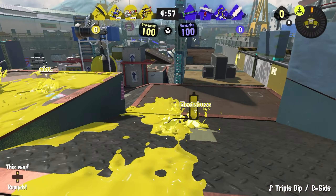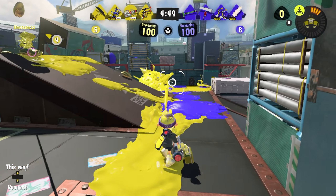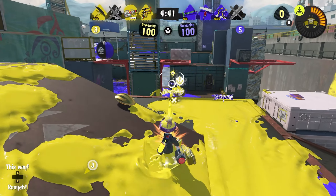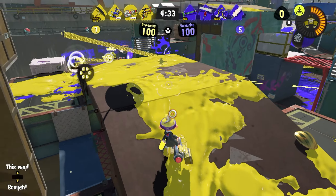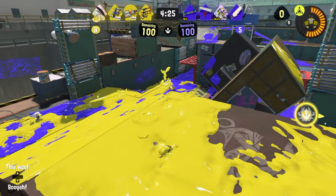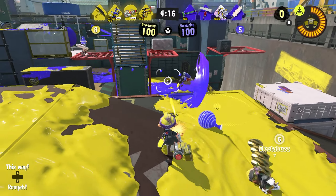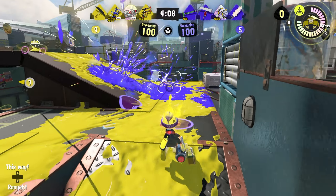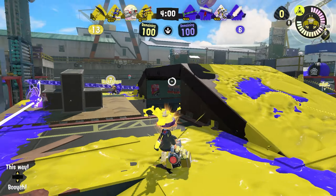Okay, match number three. We are fighting a similar team to what ours was last time — it has the double Flingza and there's no splatling. It still has the Splatana Stamper and one of the Flingzas. The Bamboozler is still a type of charger, so we'll have an interesting time fighting it. The stamper is also going to have an easy time on us if it gets the jump. We'll try to keep the Flingza at bay, get our crab, and wait for a chance to use it so we can initiate a push.